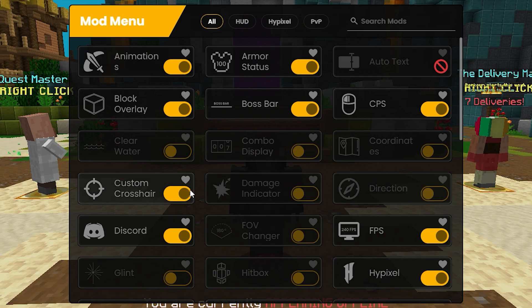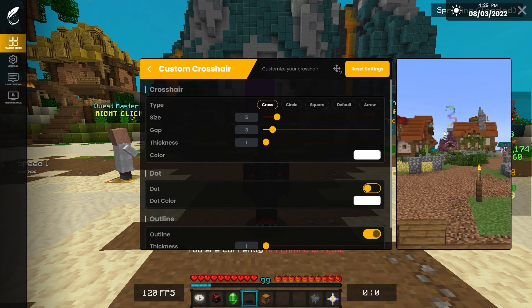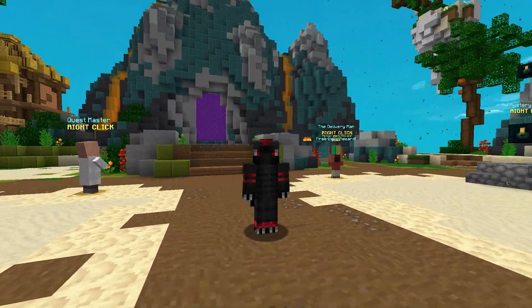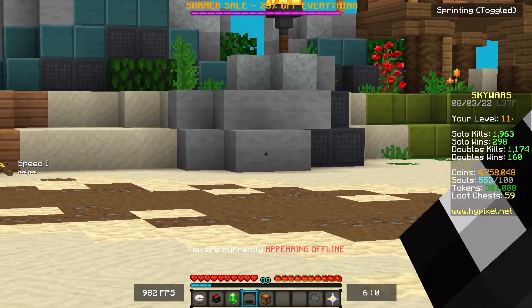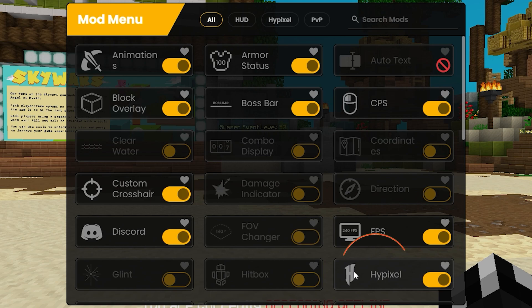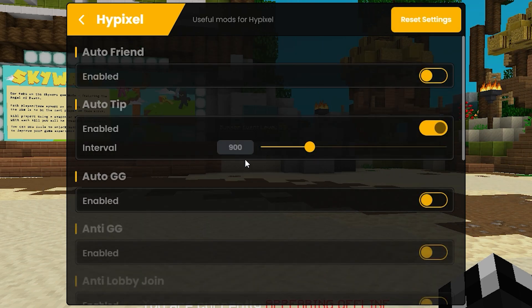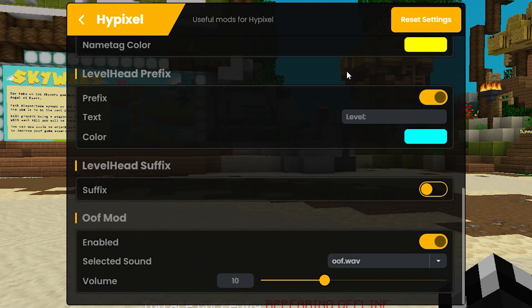We do have a custom crosshair — I believe this is the default one. It's very nice and really clean, quite similar to a crosshair I use in a lot of other games. They have their very own Hypixel mod which I absolutely love — it has pretty much all of the Hypixel-related mods: Auto GG, Auto Tip, everything, level head. You even have an OOF mod that we'll just enable. Why not? It's probably going to be terrible, but we'll even turn it up.